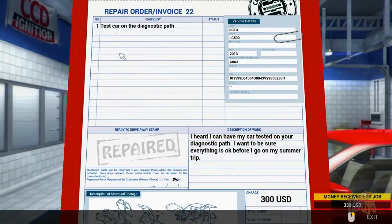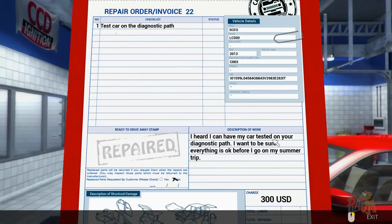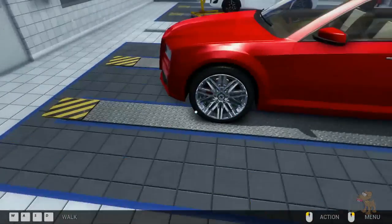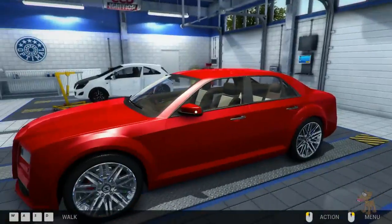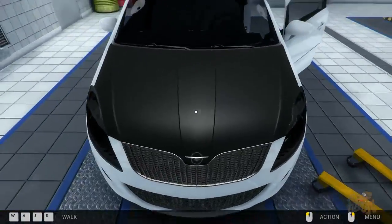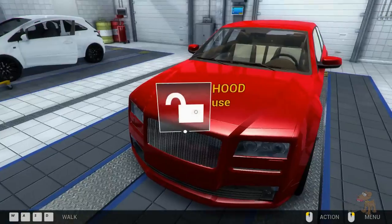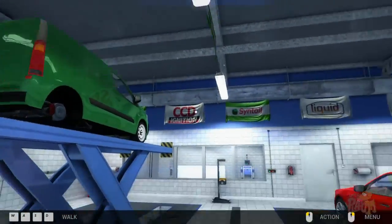So we're car mechanic inn - oh, that's a new word, I'm going to try and use that today. Next task: test car on the diagnostic path. I heard I can have my car tested on your diagnostic path - I want to be sure everything is okay before I go on my summer trip. No problem. Could have told me we changed garages, dude. Okay cool, so we've upgraded our garage - we're now in the city by the looks of it.